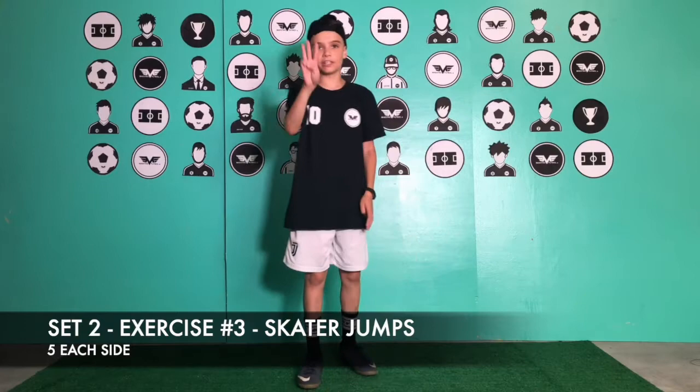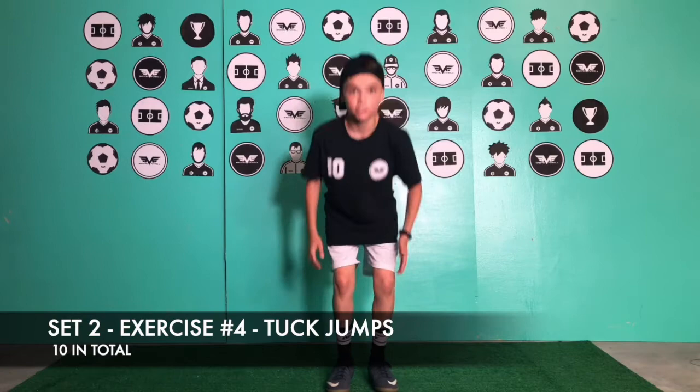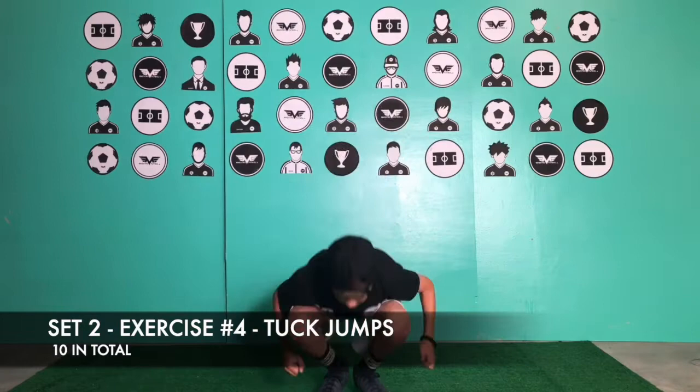Set two, exercise number three: scaly jumps — do ten. Set two, exercise number four: tuck jumps. You're going to jump, arms down, then land softly so you don't hurt your knees — do ten. You're tucking like if you're doing a cannonball on the floor.